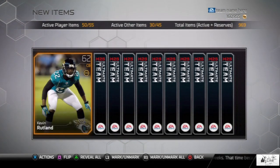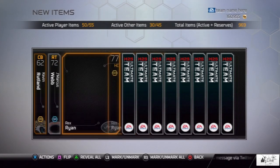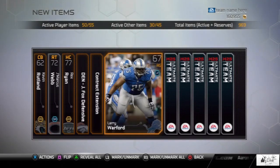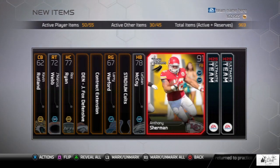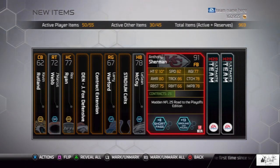Kevin Rutland pops out of this next pack. Let me know in the comments which packs you've pulled — I'm sure you've been pulling pro packs. We got Jamarcus Webb, Rex Ryan, contract extension, Larry Warford, Lucas Oil Stadium, and LeSean McCoy.